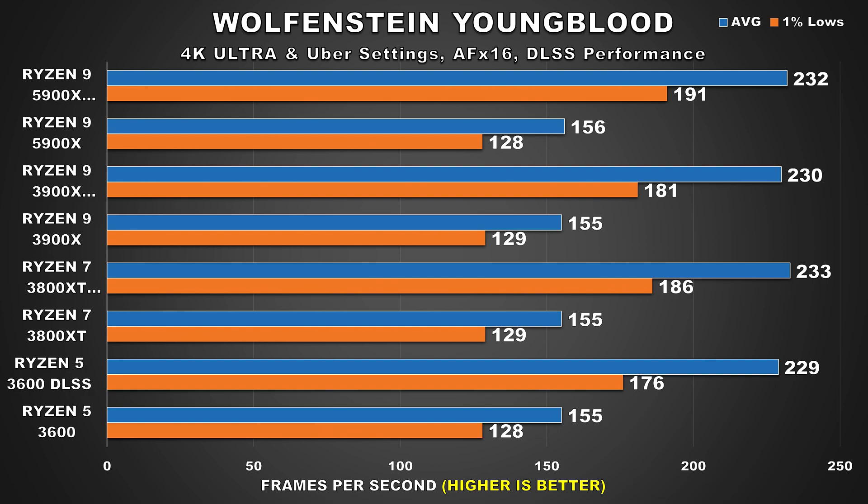The next game is Wolfenstein Youngblood, and even at native 4K we're seeing excellent performance across the board — 155fps average and 128-129 for the 1% minimums, which would be a fantastic experience. It's in these situations where I wouldn't even bother using DLSS because the native performance is already so good. Still, we're trying to see the performance impacts in case someone does turn it on. With the performance DLSS preset turned on, we're still seeing roughly the same performance from all four CPUs for average fps. However, the 5900X is about 6% faster than the 3900X for the 1% minimums, and that margin grows to 9% when compared to the 3600. Nonetheless, it's excellent performance, being able to push fps to 230 at 4K.